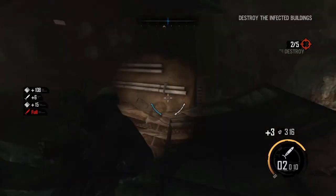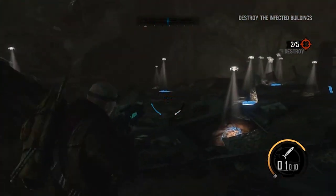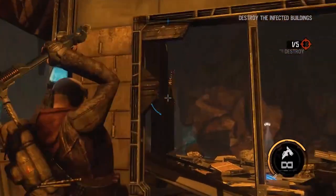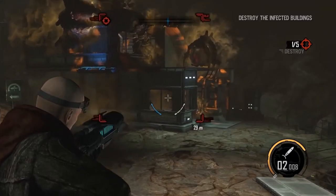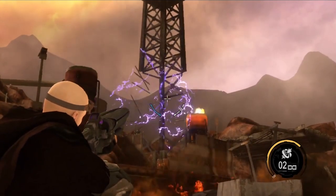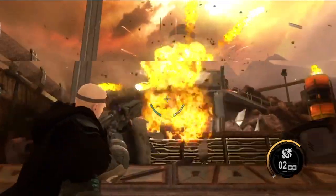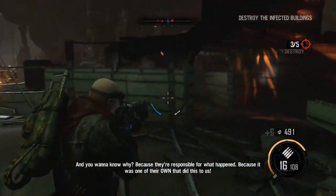Red Faction Armageddon is a game that is all about destruction. As such, you'd expect it to give you some pretty impressive weaponry to accomplish all that destruction, and you'd be right — from the humble sledgehammer to a gun that literally fires singularities. There's plenty to keep even the most carnage-keen building smasher happy. One weapon, however, stands above all others in its destructive power. I am, of course, referring to Mr. Toots, a rainbow farting unicorn.